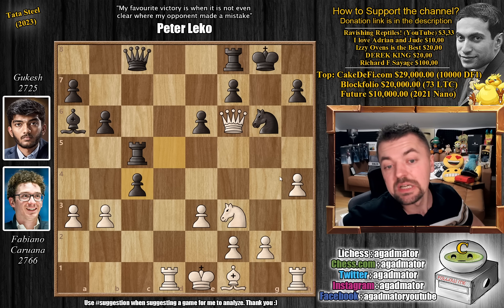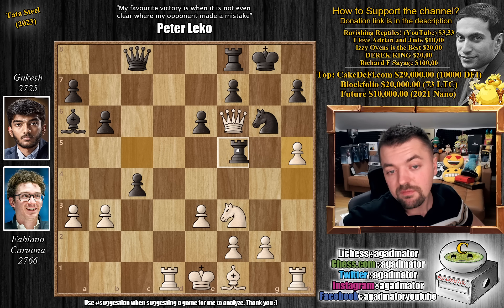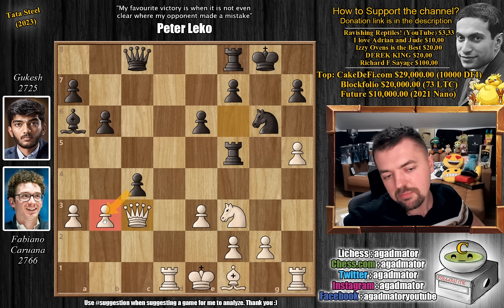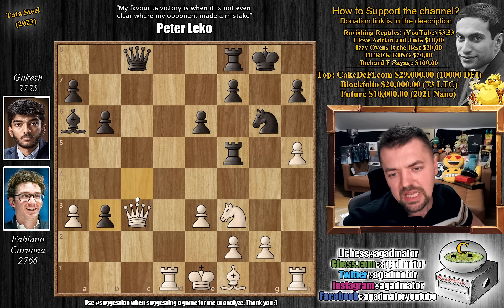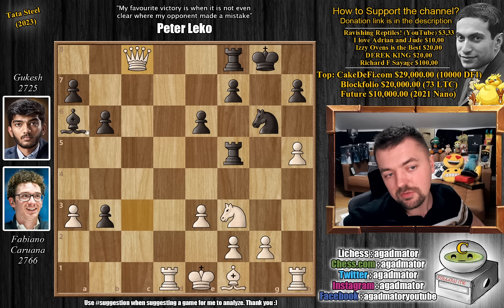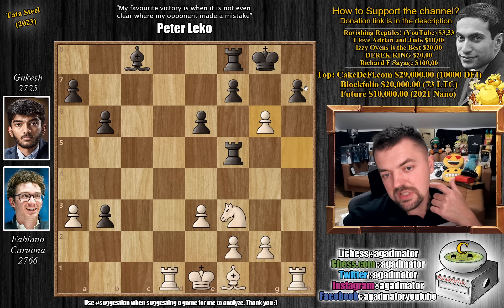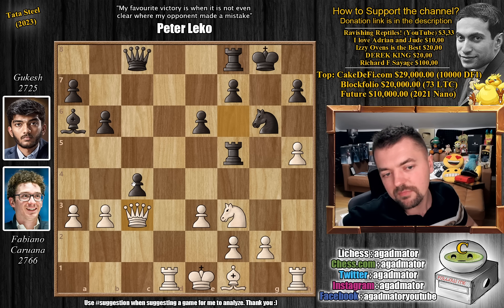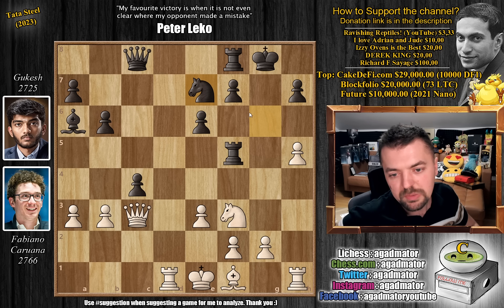We have bishop captures on f6 by Fabi, g captures, queen captures, and now just knight to g6 — getting ready to start capturing on c4. Fabi's king is still on e1 and could be a bit vulnerable there. But Fabi just starts the kingside attack: pawn to h4, wanting to play pawn to h5, then pawn to h6, and checkmate the black king. It's hard to say who is really attacking here. We have d captures on c4 by Gukesh, pawn to h5, rook to f5 — getting the queen off this diagonal — queen to c3, and now knight to e7.